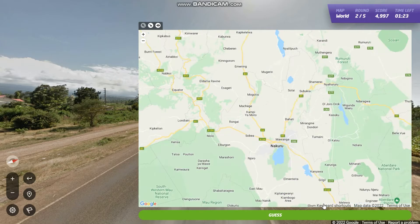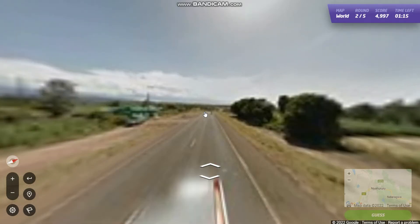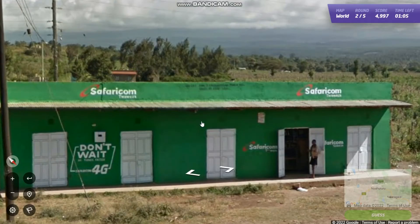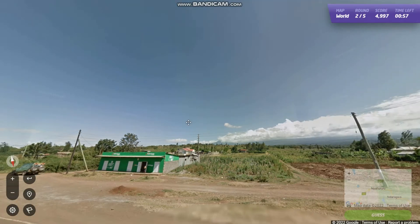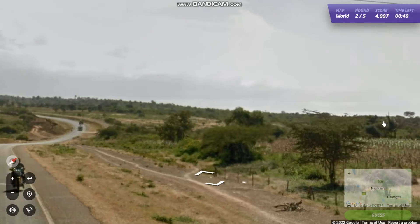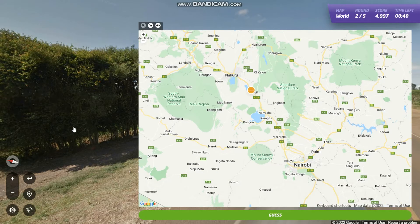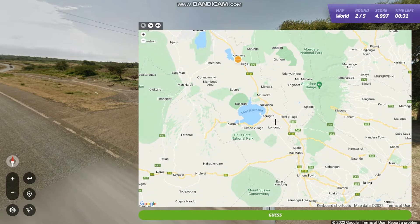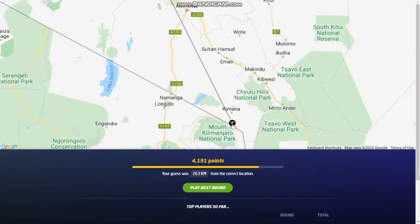I can't read that sign. Some intense clouds over here. What else can we see in the distance? Not much. I'm gonna try and find a road angle. I think I'm just gonna go for it. Oh — it was Kilimanjaro! Wow, we were just on the border there.